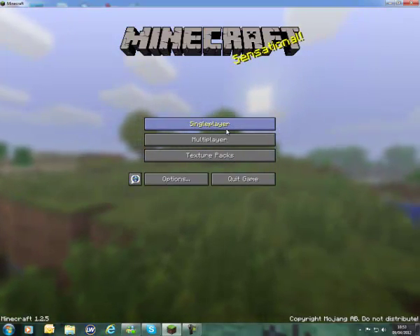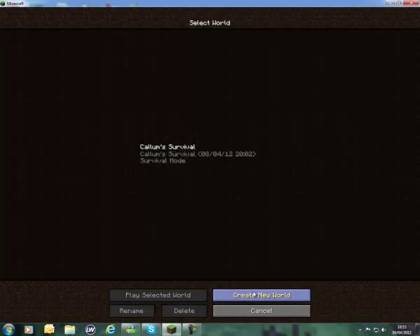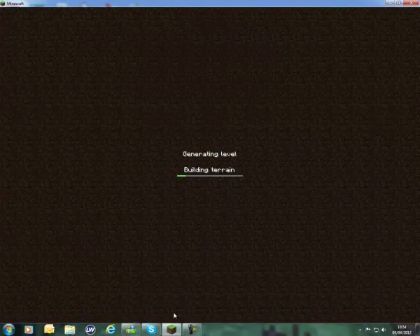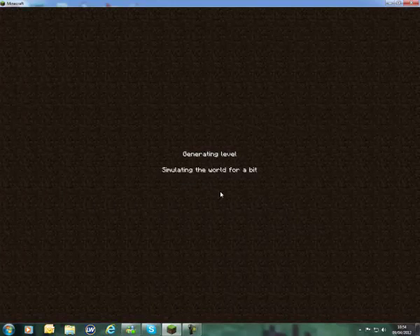Hi everybody, it's Danny from the Punji Pod. I'm going to show everybody how to survive the first night. Okay, so just create a world — make sure you spell it right.